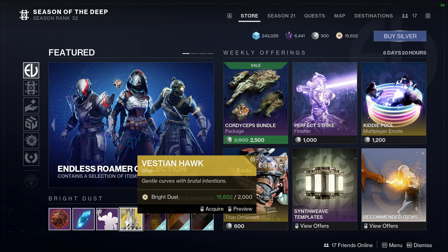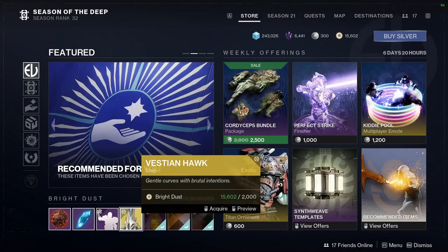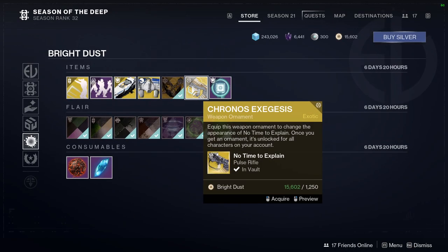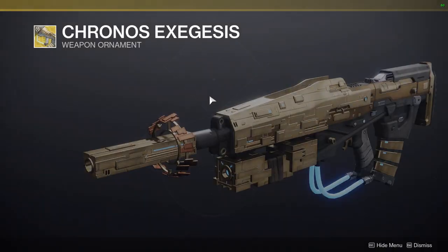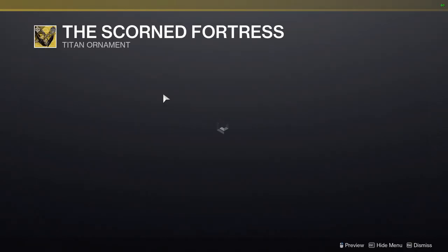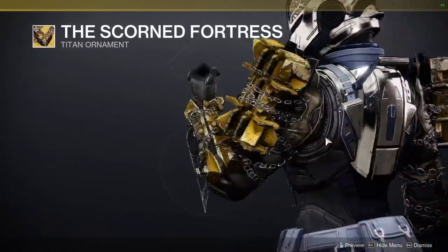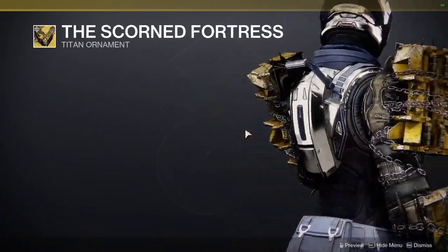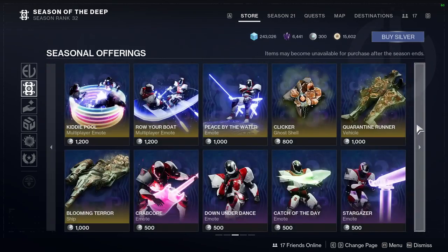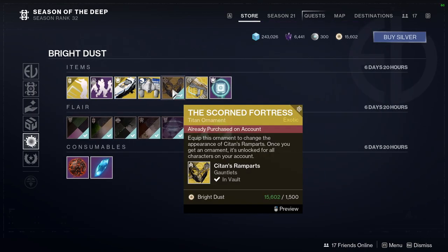Subjugator entrance. We have Vestian Hawk - that's pretty cool. And then Brilliant Idea. For the other stuff, we have Kronos Exegus, which I'm not a fan of - it's not that great in my opinion. We have the Scorned Fortress - I don't think I've ever seen Eververse sell this for Bright Dust. Definitely pick this up. Still pick it up if you don't have it because it is really rare.